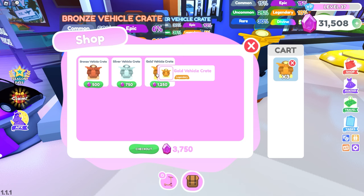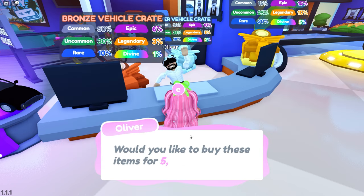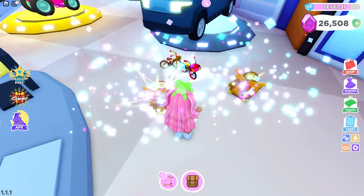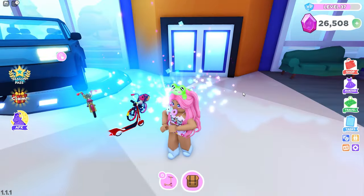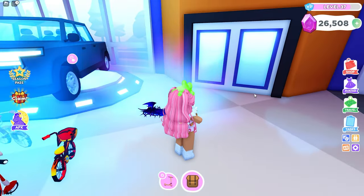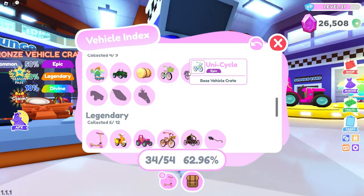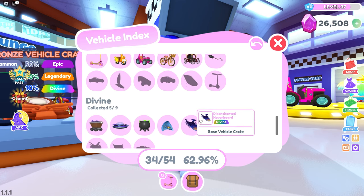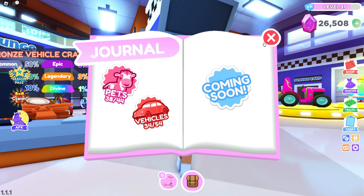Let's do the gold crate, guys. I'm going to cry because I'm just spending all my gems. We got another Royal Bike, an Inferno Bike — oh, another Divine. Maybe I can trade for it. The unicycle is only an epic. Do you think I can trade? I can trade some of my hoverboards for those. Let's look at some of these personal vehicles.